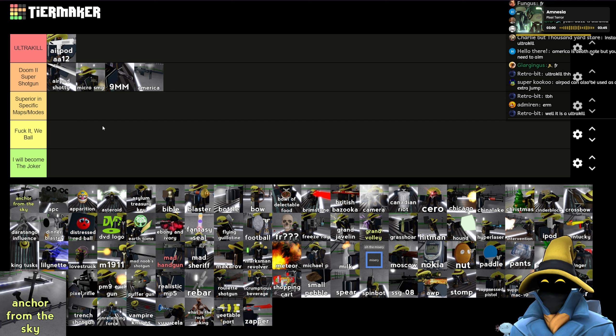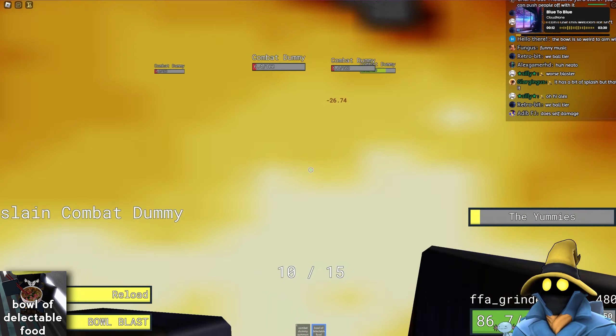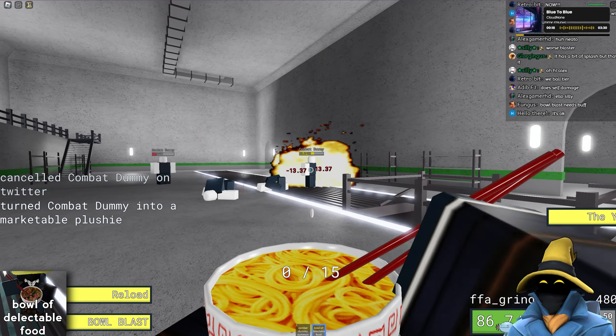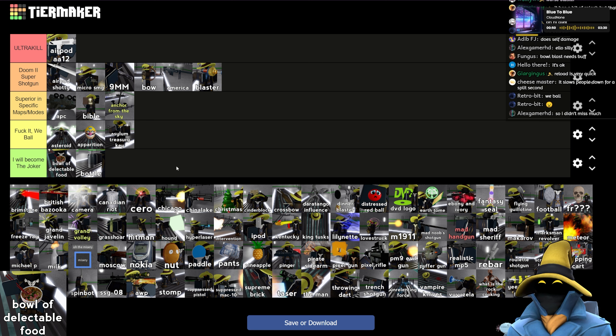Bowl of Delectable Food — I'll be real, I don't like this weapon a lot. You've got really small projectiles you can barely see. You got the bowl blast which is okay — has a little bit of splash damage. You can't hurt yourself with it. I'm aiming for these and it's still doing no damage — look at this! I don't like this weapon. I will become the Joker. It's absolutely more usable than the bottle, but I hate using this thing. I don't like it.